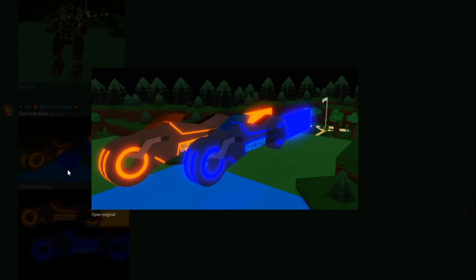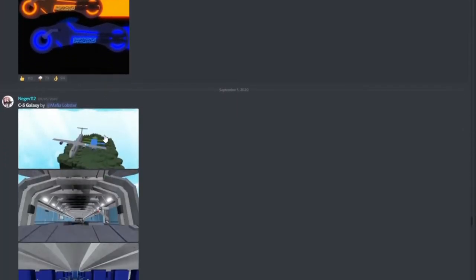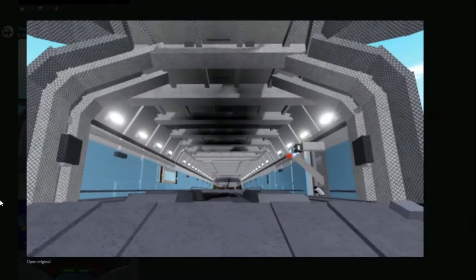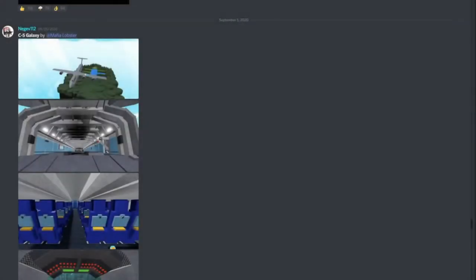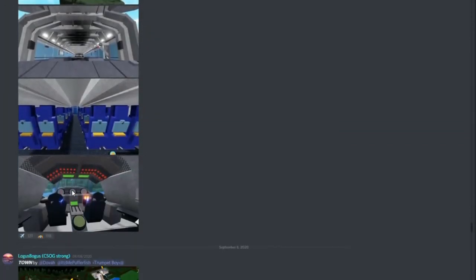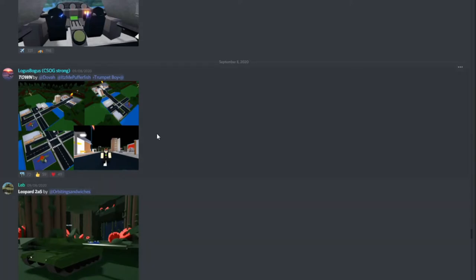We have the Tron Volt Bikes - the light bike things I was talking about last episode - and they're actually here now. We have a C5 Galaxy by Mafia Lobster which looks amazing, like a real plane - it has passenger seats and a control panel. And finally we have a town done by Dova, aka 'popular Russian trumpet boy.' This one looks really nice - it is two plots long, which is insane and very rare. It seems like they actually pulled it off pretty well, so props to them, good job.